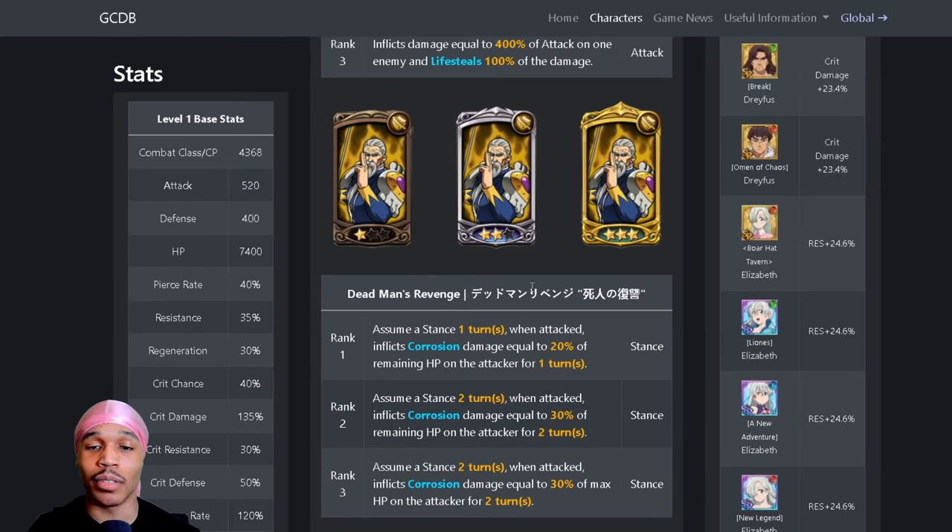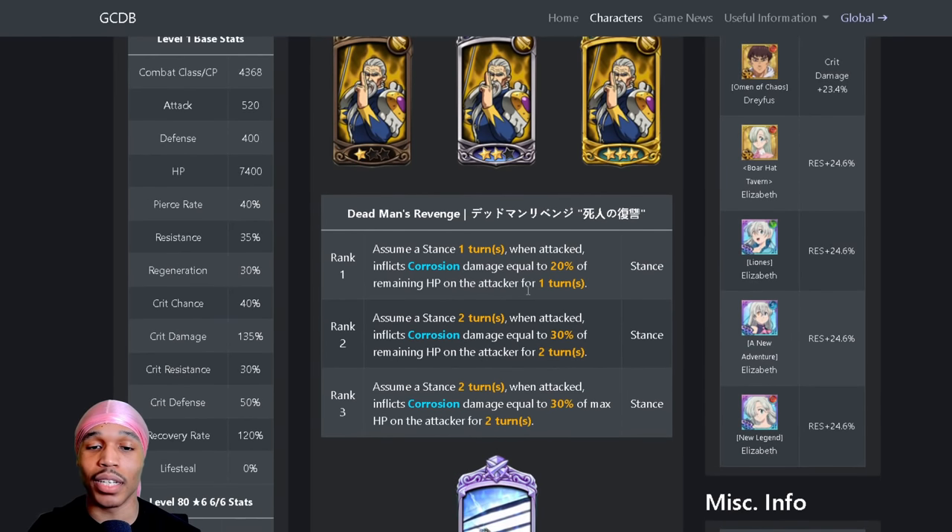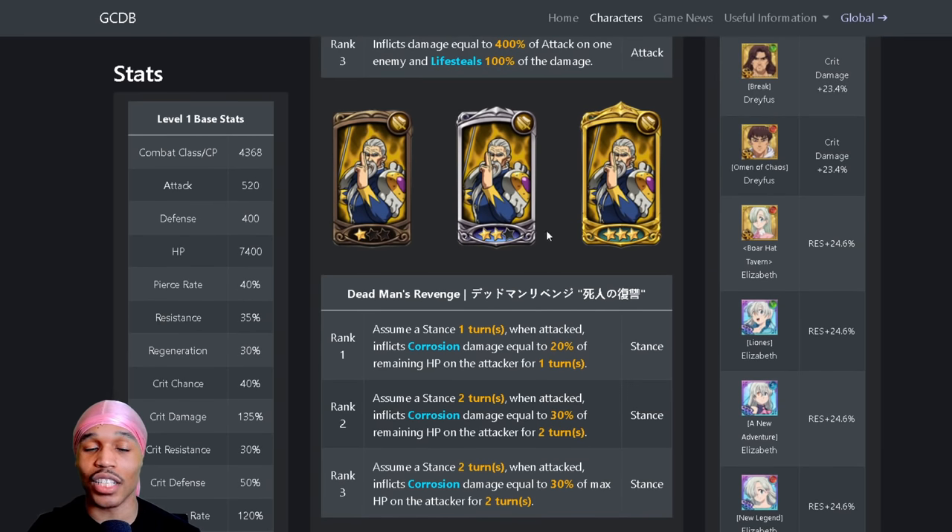Then we have his best card next to his ultimate — his stance card. The problem with Denzel is that his stance card does not give off a taunt, which means you can't attack people at will and you have to have the opponent actually want to attack you to get off this stance card. That passive makes him literally impossible to play in PvP, which is why he's basically a PvE type of unit.